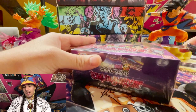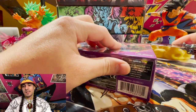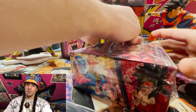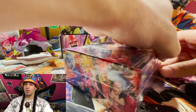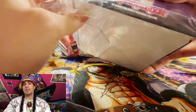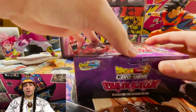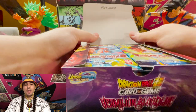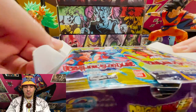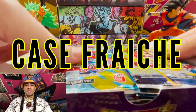We are getting into this — Vermilion Bloodline, Set Number 11, the second set of the Unison Warriors block. Based on how expensive the Unison Warriors boxes are right now — about $200 to $250 — I would wager these boxes are going to become more valuable, especially because they have a way better secret rare in them than the first set, but no box topper.